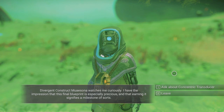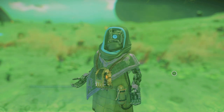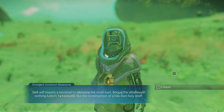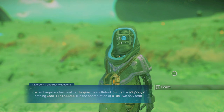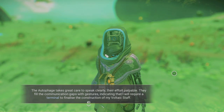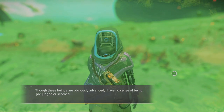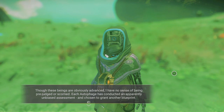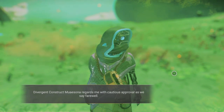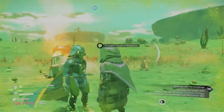Masona watches me curiously. I have the impression that this final blueprint is especially precious and that earning it signifies a milestone of sorts. The last blueprint for the staff will require a terminal multi-tool. The autophage takes great care to speak clearly, filling communication gaps with gestures, indicating I'll require a terminal to finalize the construction of my voltaic staff. Each autophage has conducted an apparently unbiased assessment and chosen to grant another blueprint. Masona regards me with cautious approval as we say farewell. Here's the terminal.